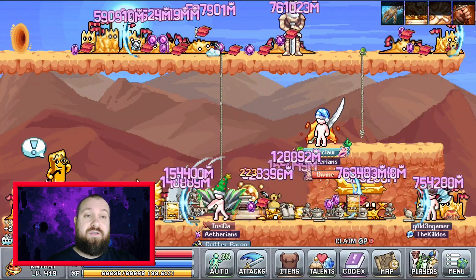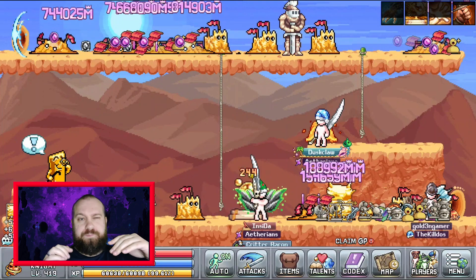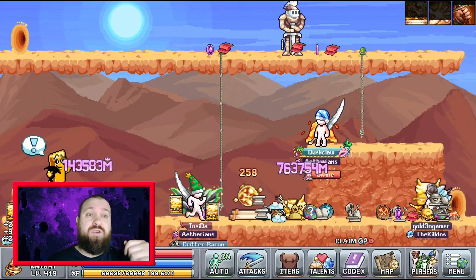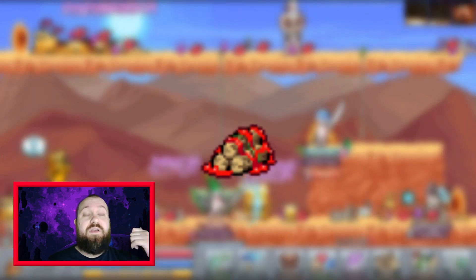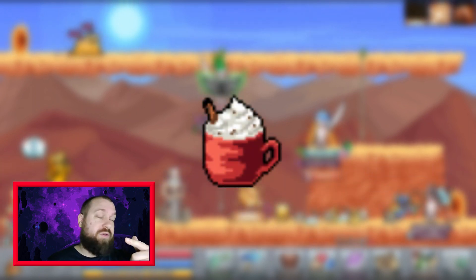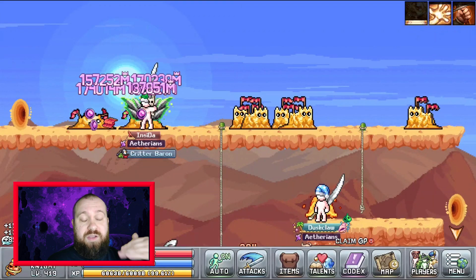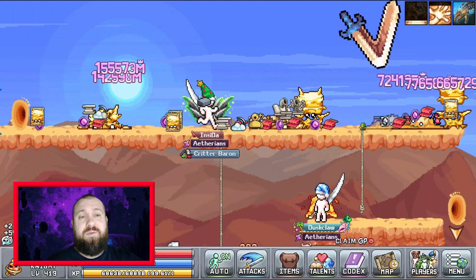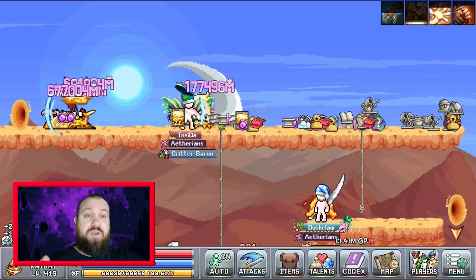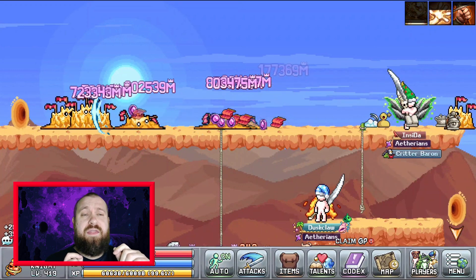Remember to equip food. Some of these are found from events so you might not have them, but for chopping there's Saucy Log Fries that you can craft which increases your speed, and Chog Nog — an event item — will also increase your speed. The good thing about sampling is you don't need to worry about whether food will be consumed, because in essence you're going to hit the tree once, hit sample, and stop. The item won't get used but you'll get a huge buff from that speed.